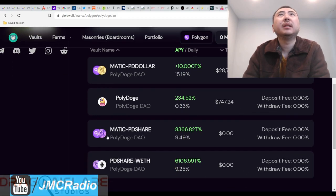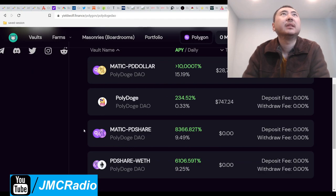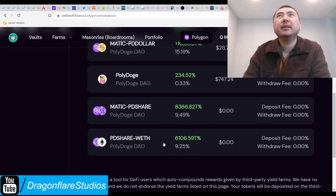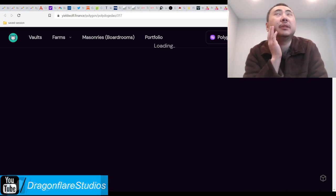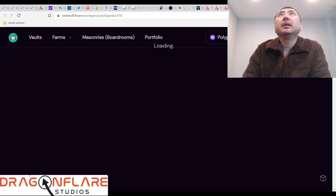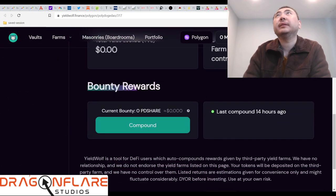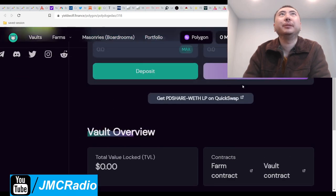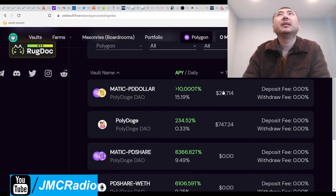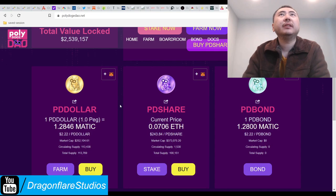The TVL for the shares shows as zero — that can't be right. I'll open these windows separately to take a look. The thing did just come out yesterday, but come on. It turns out there really is no one in the share pools, which could be a problem if you wanted to do the shares. Either way, everyone's going to be doing the base thing anyway at 15.19%.